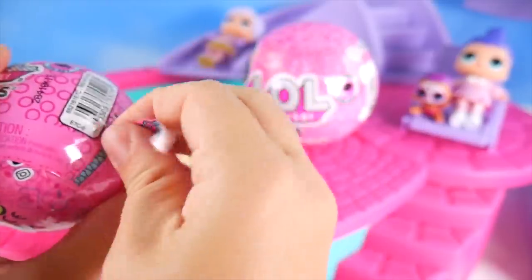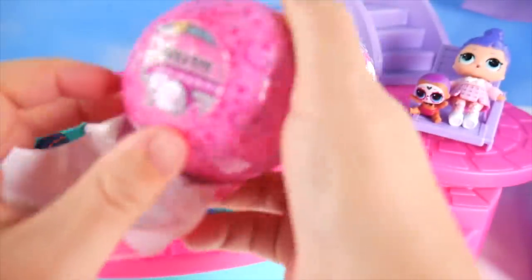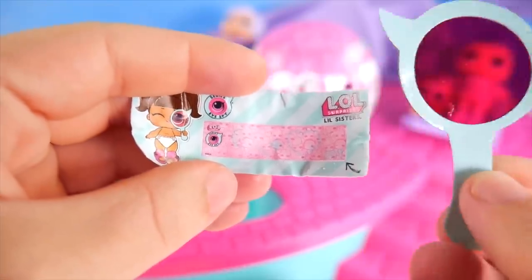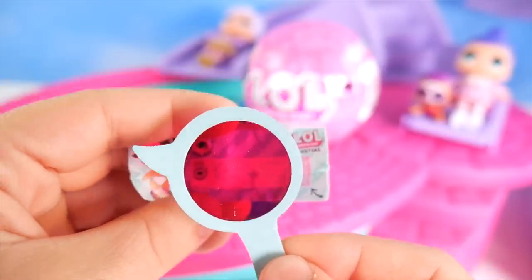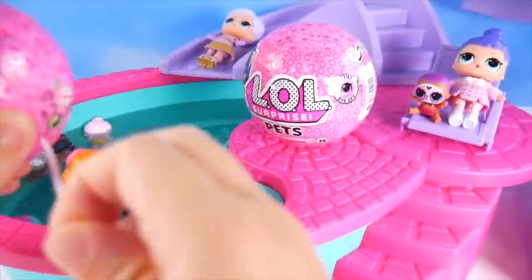Our little sister's getting ready to come out! Who wouldn't want to be a part of an awesome pool party? Here we go! It's our I Spy secret message! A lollipop and a heart — a sweetheart! Here we go then!